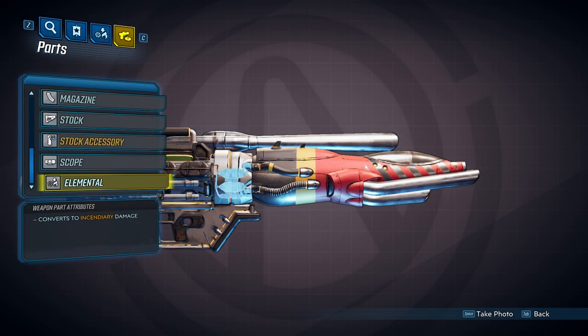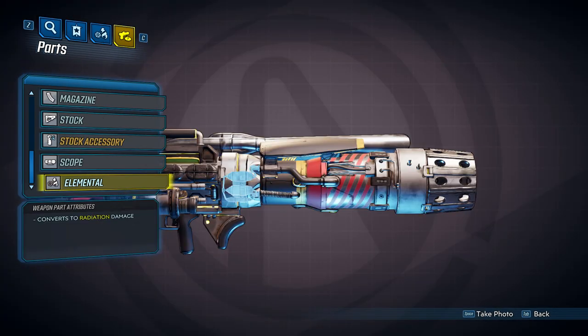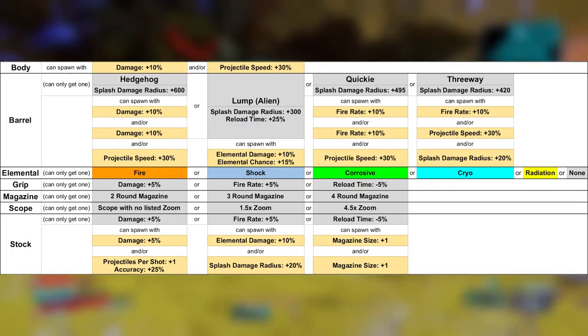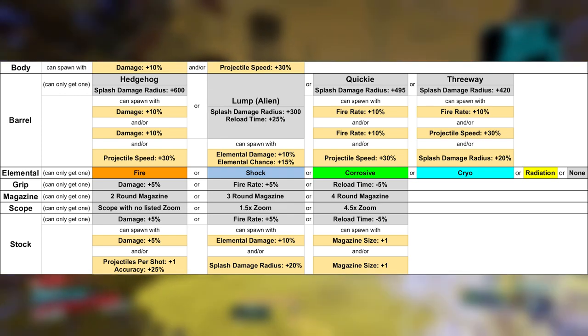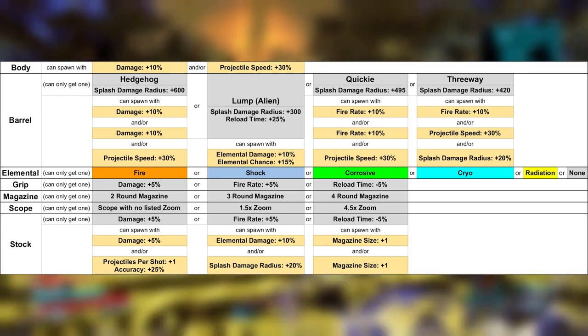Finally, we come to the different elements that Torg launchers can come in. There are actually five different elements: fire, shock, corrosive, cryo, and radiation. But most of the time you probably will not see one. Here's a table showing all of the parts that we've covered. This along with information for other parts will be in a spreadsheet linked in the description. That'll do it for Torg heavies, guys. See ya.